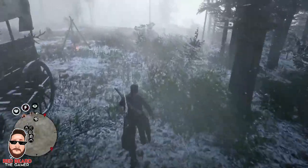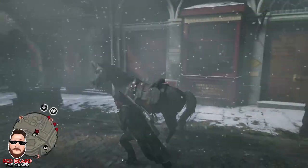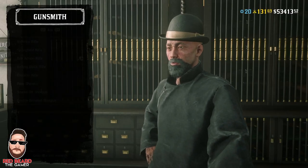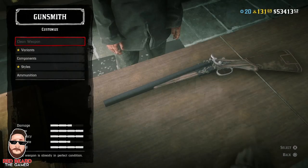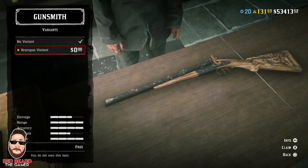I'll go ahead and show you how to redeem your Krampus shotgun variant. Just head over to any gunsmith. Once you're there, if you already own the gun, go to Customize. If not, of course, buy it. Go to Double Barrel Shotgun, then go to Variants. As soon as you go to Variants, you'll see the Krampus variant costs zero — it is completely free.